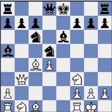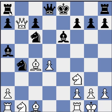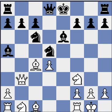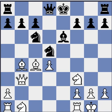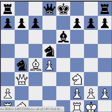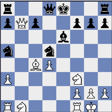Now white shouldn't take the b-pawn, because the queen is not active and it's difficult to activate. So instead of that, we see Be3, and white still has chances of victory even though black stands better. Now white can take the b-pawn, and it's quite sharp — it could go either way.